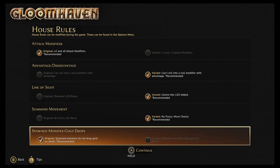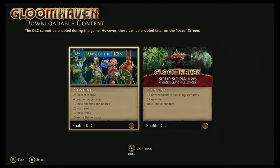The recommended setting is recommended across the board, except for this one: spawn monsters drop gold on death. Originally, whenever a monster would spawn through some type of game effect, you wouldn't be able to get any gold from it. I say no — not going to happen. I want as much gold as possible. That's the only thing I'm changing.